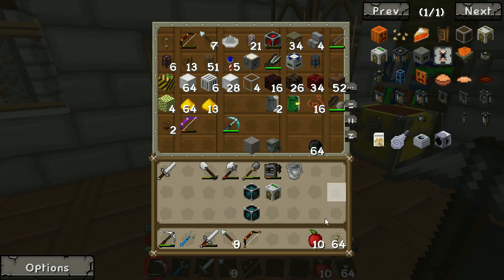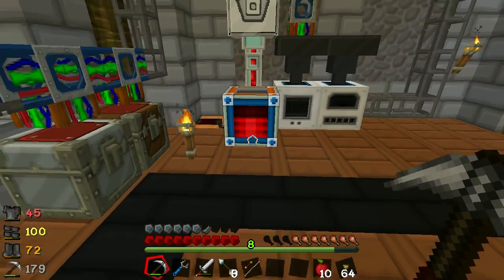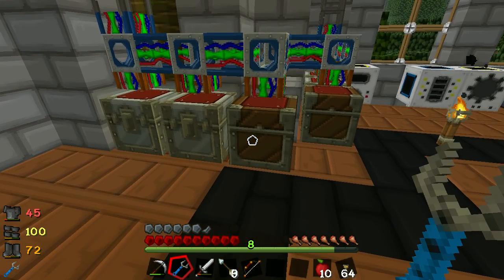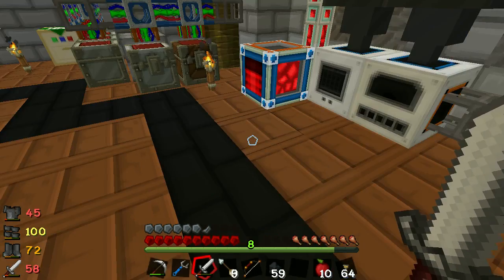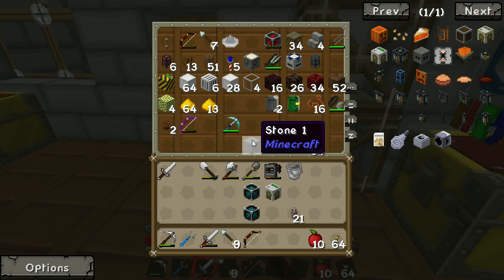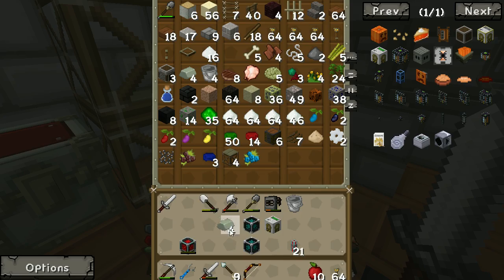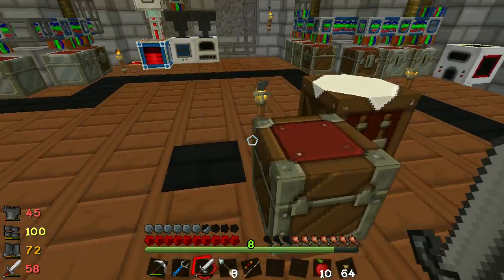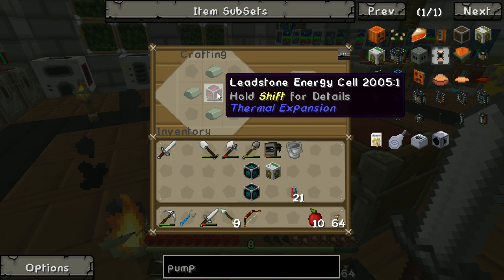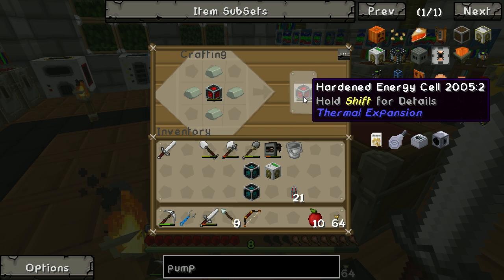So what else do we need? Well, obviously we need to get power over there - that's just leadstone energy conduit. And I've got an energy cell charging up here. So let us get a bit more fuel in here, because I want to show you one more trick I have been using. In here we have a leadstone energy cell, and in here we have these Invar ingots I was using for the tesseract. But if you take a leadstone energy cell and surround it with Invar, you get a hardened energy cell. The leadstone energy cell can hold 400k RF; this can hold 2000k RF - about five times as much energy.